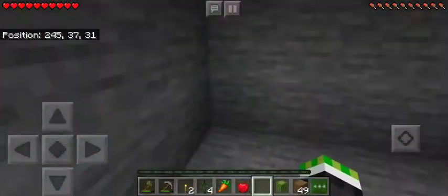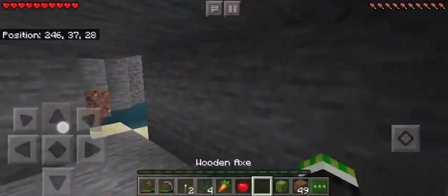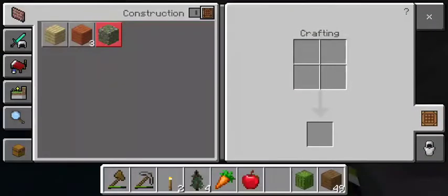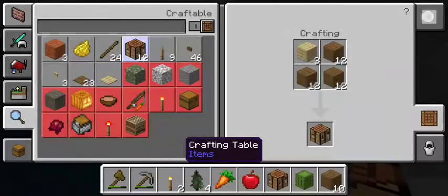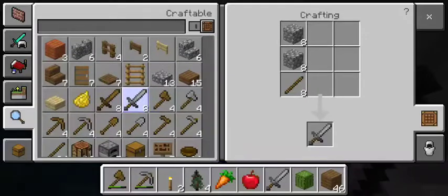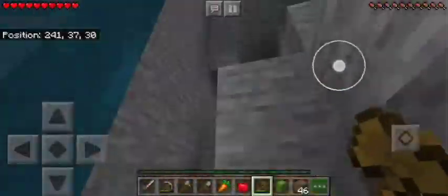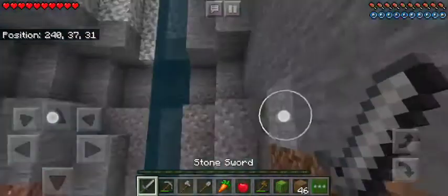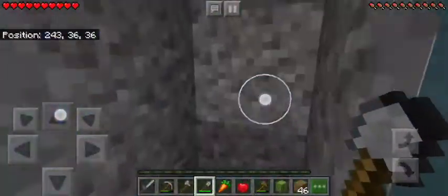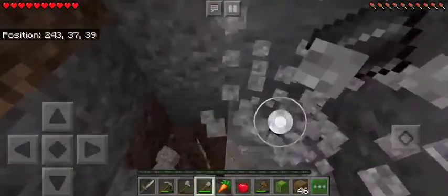Let's get some supplies here. Oh, I hear a skeleton! Let's try to get a crafting table down and get a sword just in case. We need an axe and a shovel too. Let's do inventory. Where's that skeleton? He's probably underneath, behind the gravel. Always check behind gravel since there's often a cave right beneath it. Looks like there's not one down here though. Never mind.